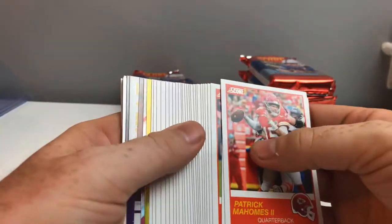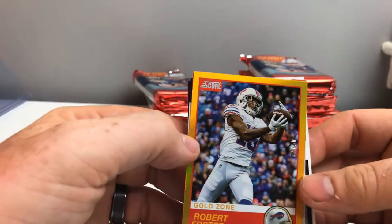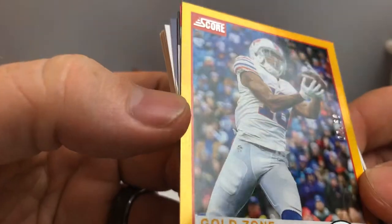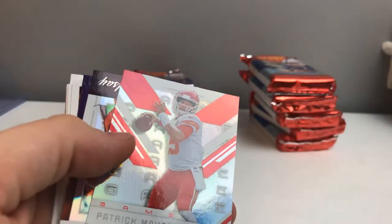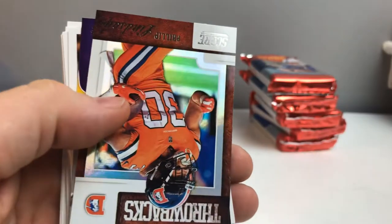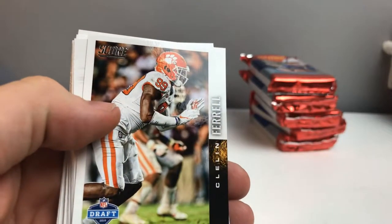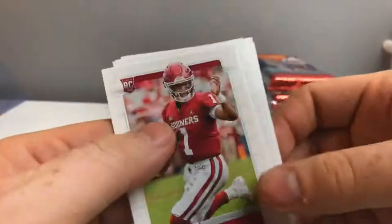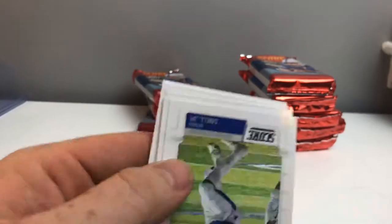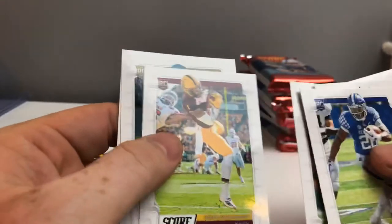Here we go, let's get through all these. What do we have? Just a little Robert Foster — that is a 7 out of 50. Patty Mahomes throwback. We got a fancy stars. That'd be nice having an auto, but it's flipped the wrong way. Kyler Murray and base rookies all day.